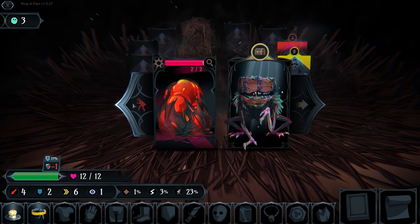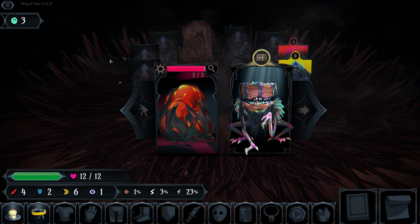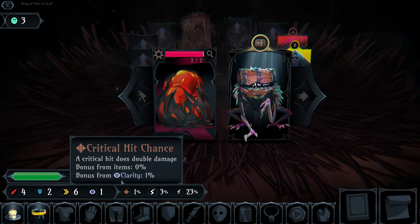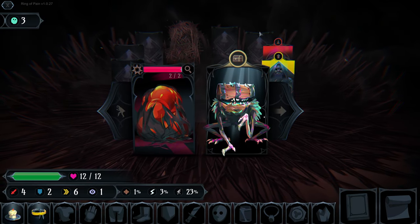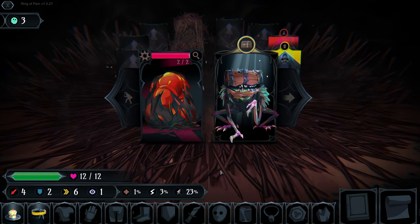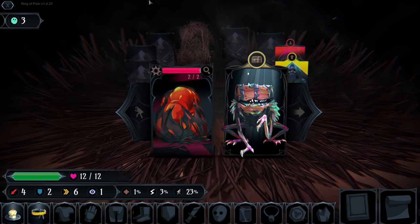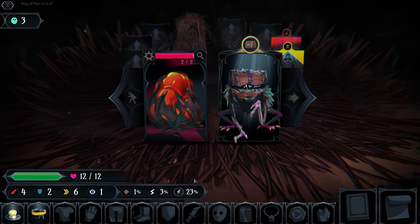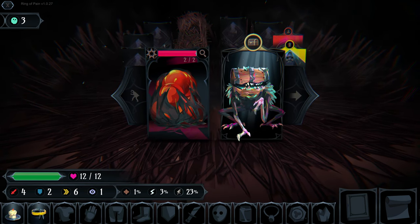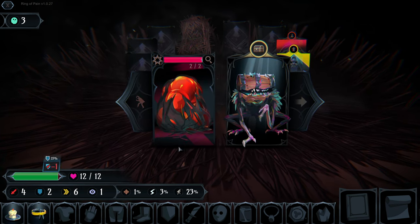There's a 25% chance he will do one piercing damage to us. This is a good time to talk about our dungeon layout. In Ring of Pain, the cards constitute the dungeon floors. In front of us there are essentially two corridors that loop around - one turns left, one goes right. We could walk into battle or explore the dungeon behind him.